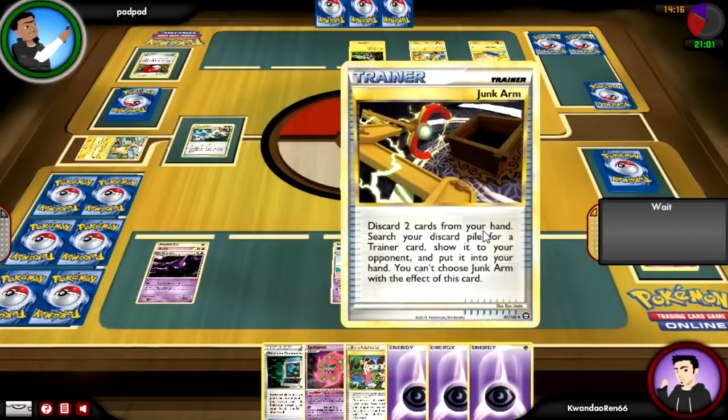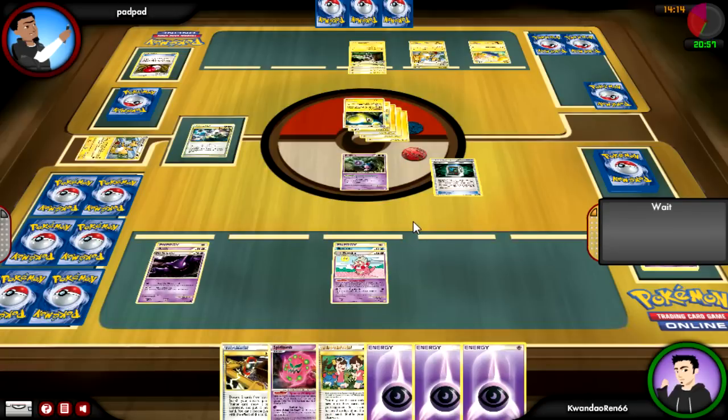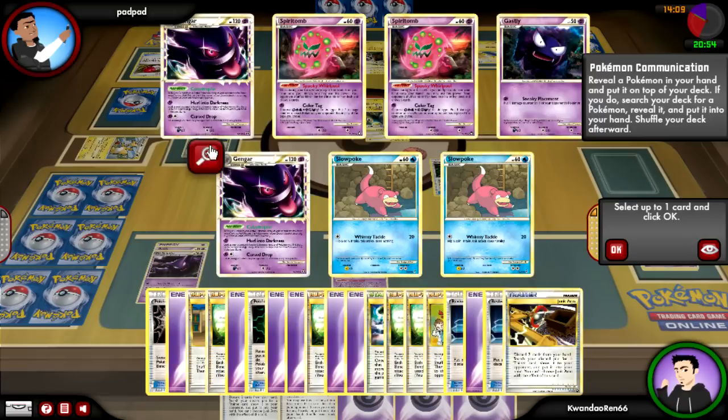I have a Spirit Tomb which I could use to manually shuffle out his hand, but I don't want to do that just yet because I don't have Gengar. I'm going to get it right now if I can pull out the Spirit Tomb. I was also looking to see if I could get another Mime.